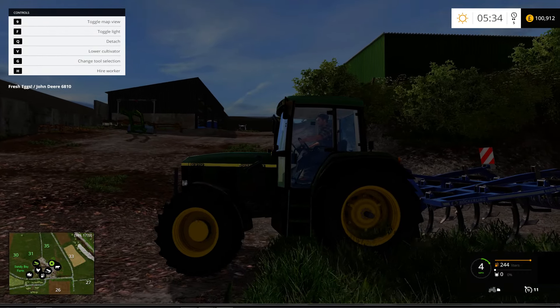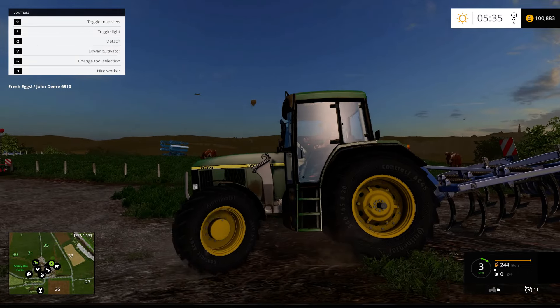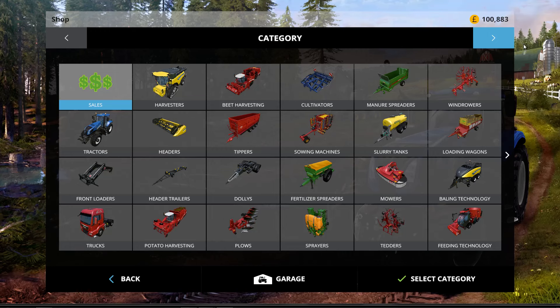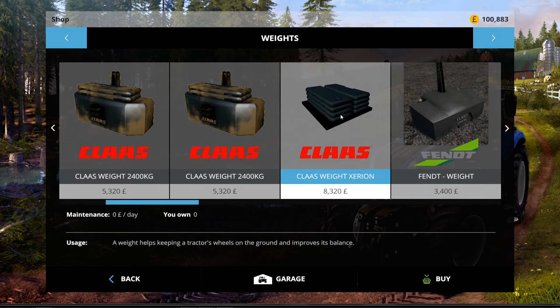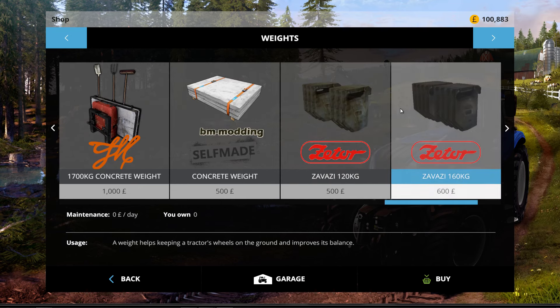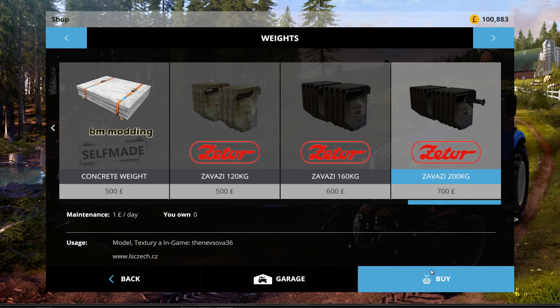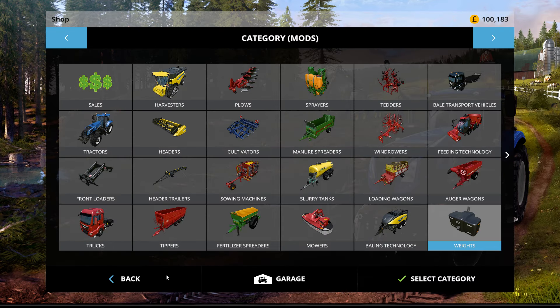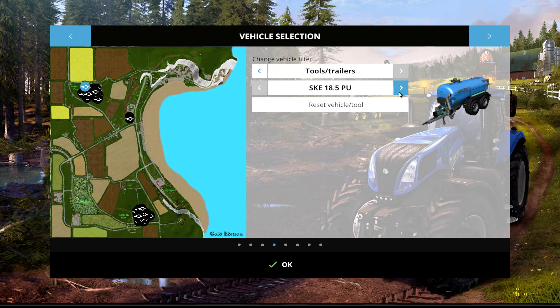I'm thinking about putting a front weight on, but I need to buy a front weight. Going to weights - I'm sure we've got a front weight like this here. We've got the 120 and the 600. If this is for the Zeta, I'm not sure whether these will fit. However, we'll have to give it a go. Let's keep an eye out for that small front weight, the Zeta weight.